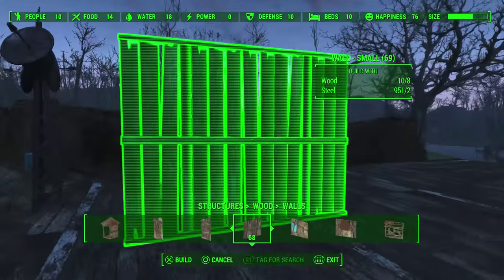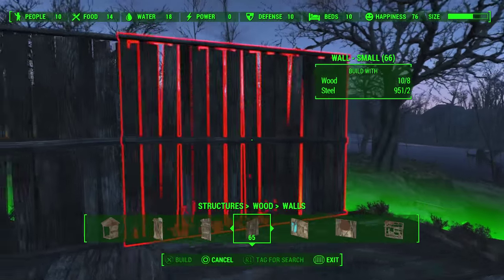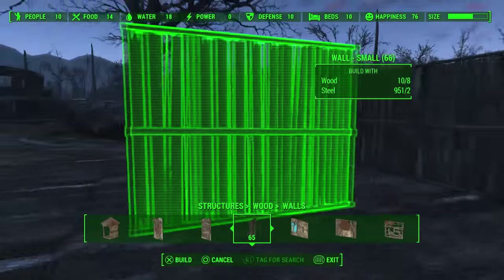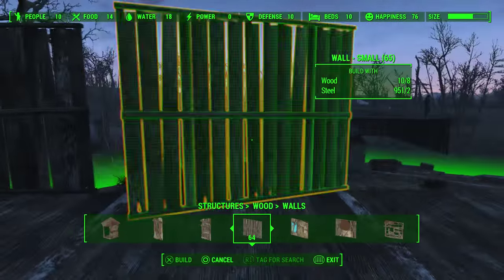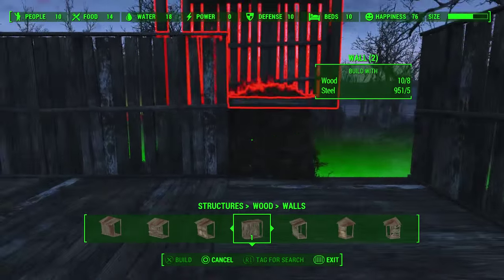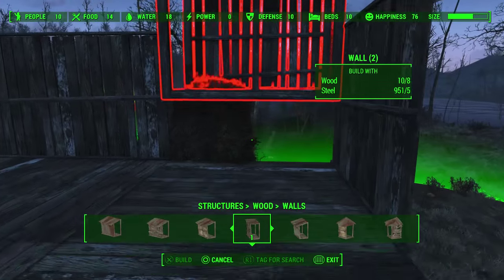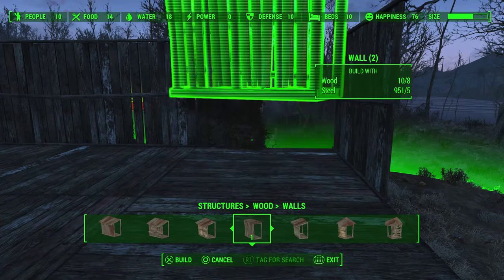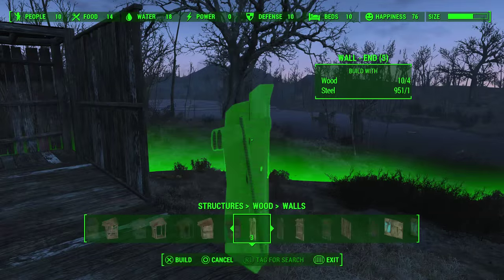Now that we have our concrete foundation laid, we need to go ahead and put up some walls over our foundation. The first thing I like to do is place them around the outside just to get it done. I ran into a little area where I had a bush in the way so I couldn't do that. Basically, we're going to have to come back later and erase that. I tried pressing L2 and R2 to rotate until I mess with it enough and it wants to fit. Sometimes you can luck out and get something to fit when it shouldn't. Go ahead and finish laying walls around your foundation.